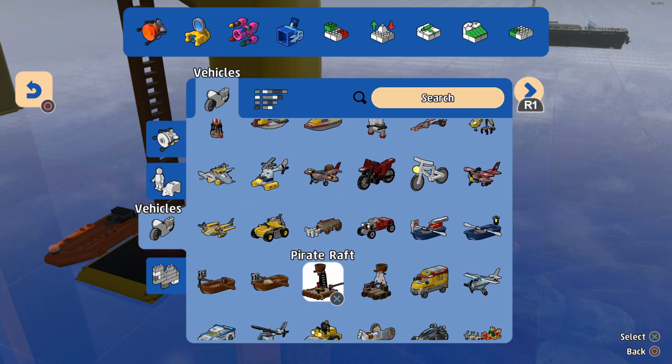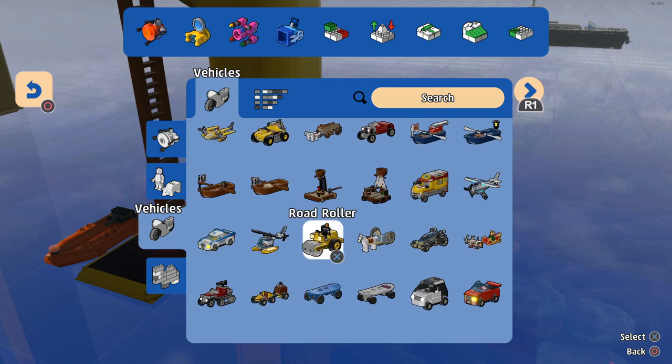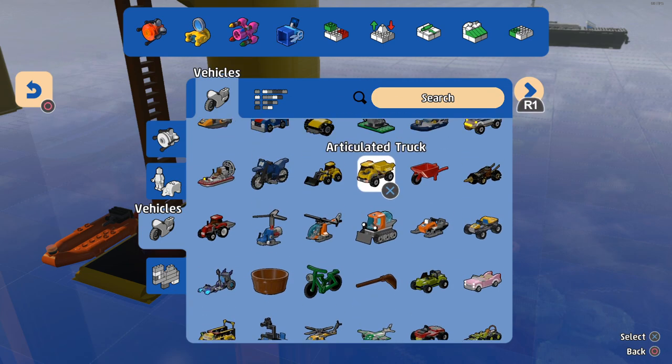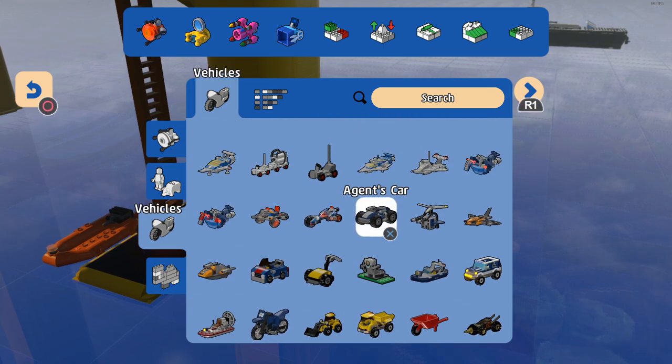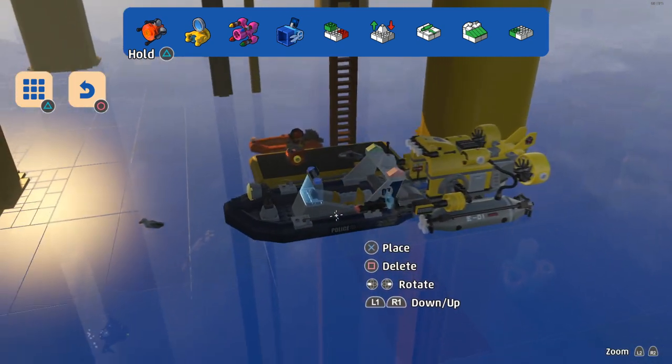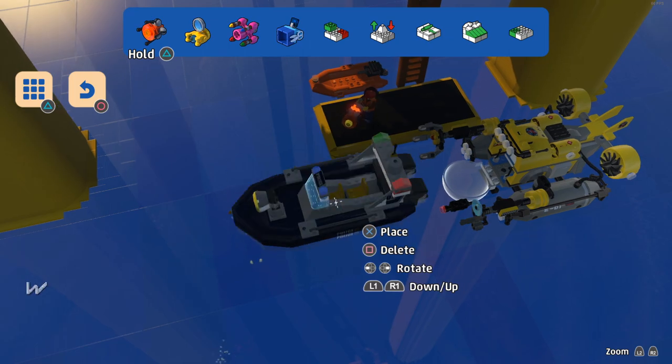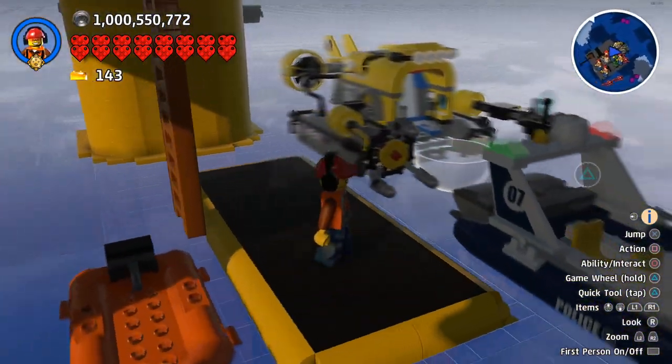We'll get that and then we'll get a boat as well and put it in front. Hopefully they don't kind of glitch out because they're right next to each other. So we've got some boats, we've got a submarine. We are ready.